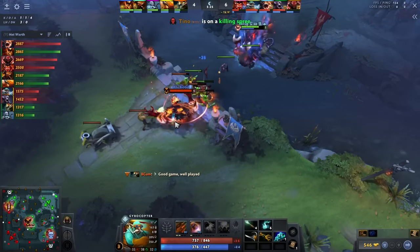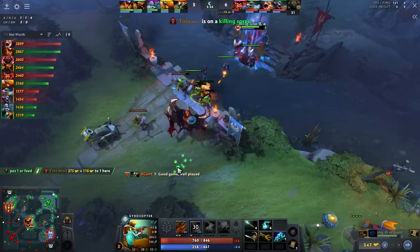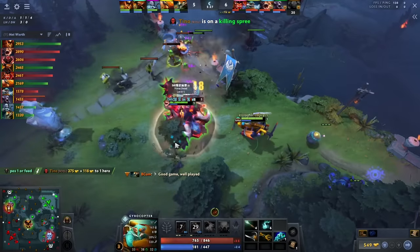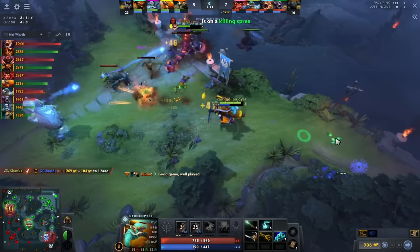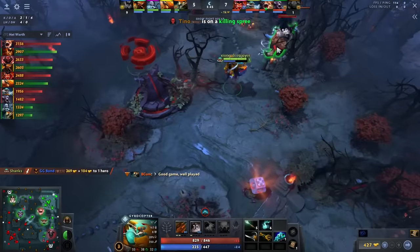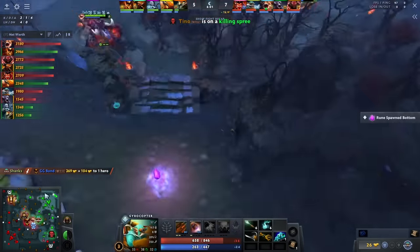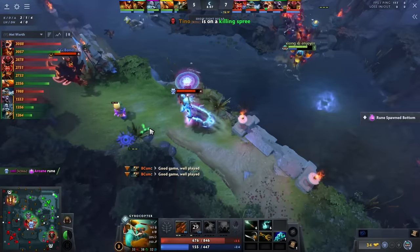He's going to come mid and kind of ganks the SF. Gyrocopter is extremely good against SF because your homing missile gap close is incredibly good against heroes that cannot disjoint it. Easy kill onto the SF — look at this damage. The Primal Beast plus Gyrocopter burst damage is nuts. From there, he's going to go back and stack in the next minute. So incredible efficiency: hits up the mid gank, stacks the ancients, comes mid to try to contest the rune.